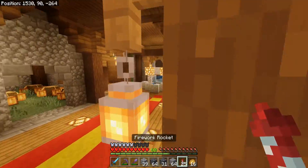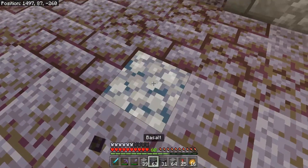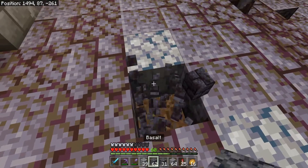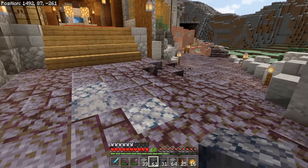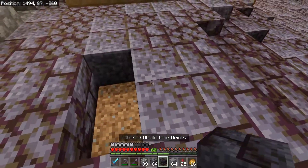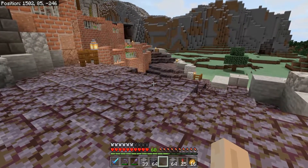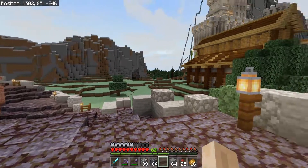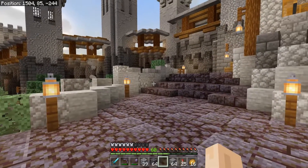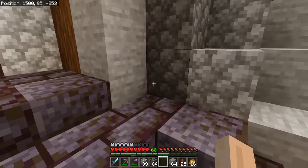Let me grab some basalt and see what it looks like on the blackstone road area, just out of curiosity. It's a little bright — I'm not sure. Leave me a comment and tell me: yes basalt or no basalt on the roads? The problem is the inside texture is completely grayscaled, but this basalt has purples in it, so it looks a little odd having such a grayscale block mix with it. I don't think it really works together that well.